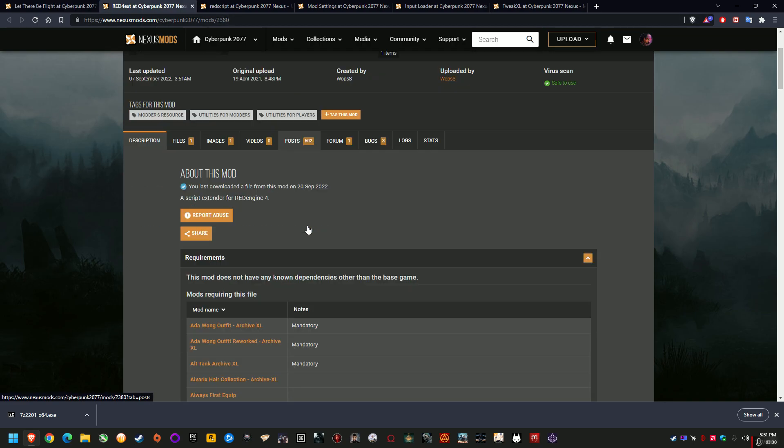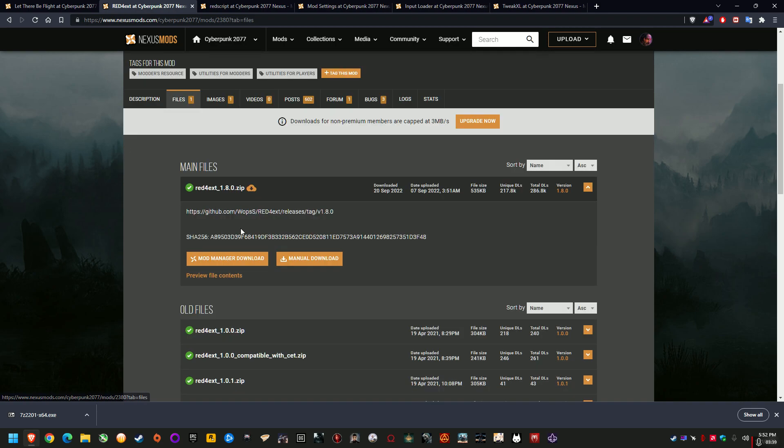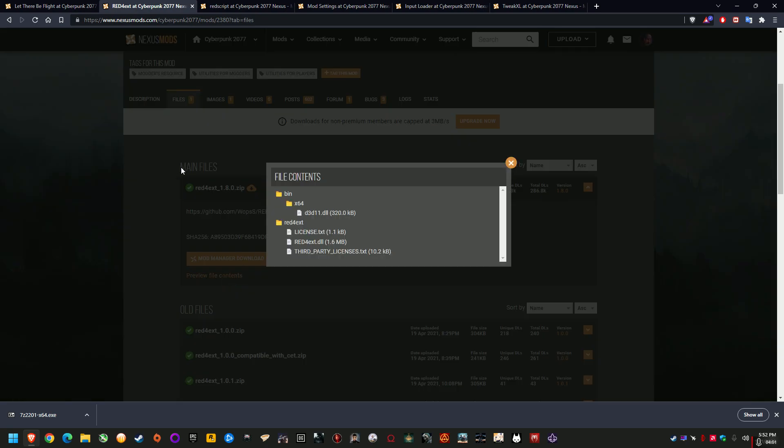We'll start with Red4 Extension. The way you can install — and also later remove — a mod is by looking at where the files go during manual installation. To do that, go to the Files section. As you can see, this is the latest version of Red4 Extension 1.8. Click 'Preview File Contents' and it'll actually show you the directories where everything goes in your Cyberpunk folder — it goes into bin/x64 as a DLL, and Red4 Extensions has its own folder in the root directory of Cyberpunk. Now you know, if you ever want to remove this mod, you would go to those sections and delete those files.